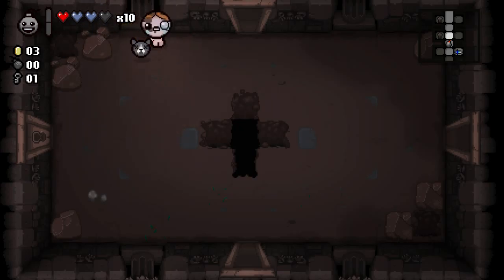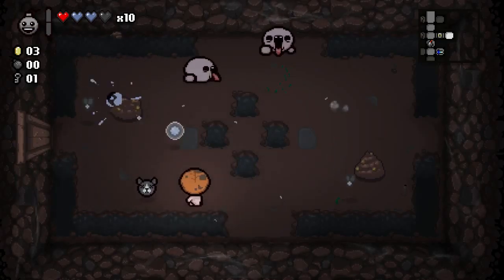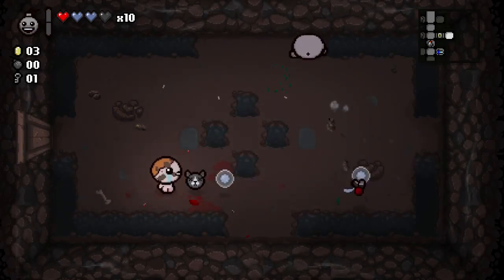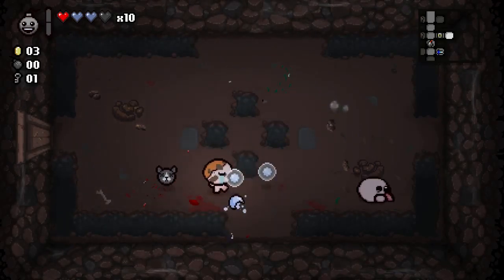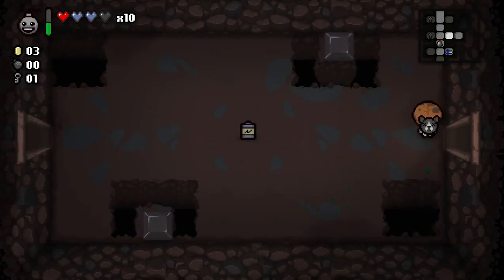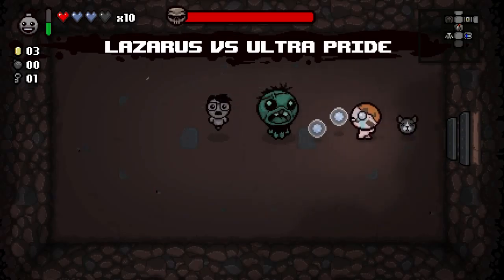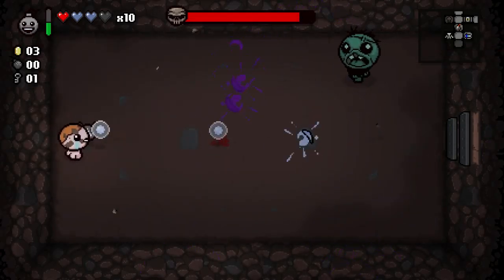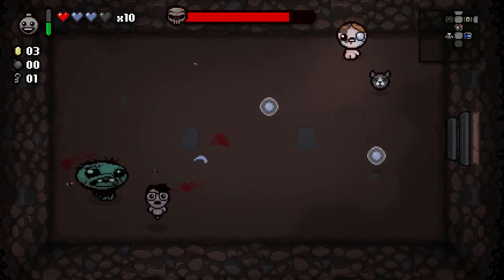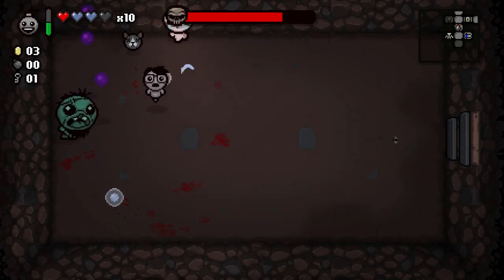When you beat a room, it fills up one of those bars with green. Depending on what item you have, it'll have more or less charges needed. So every room you fight gives you one charge on an item. This is a mini boss — not an actual boss, but a mini boss. This one is Super Pride, and it's actually the creator of the game, Edmund McMillen, who's the big green guy, and Florian who is a programmer on the first game — the tiny little floating baby thing.